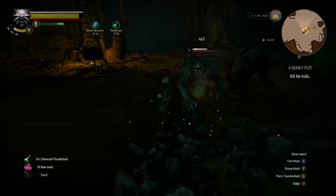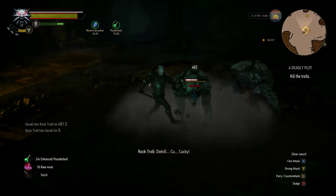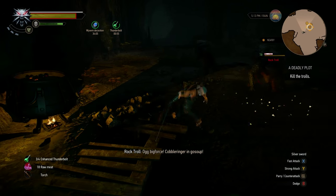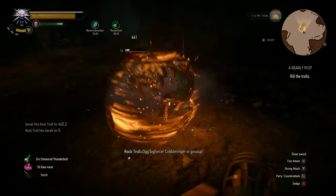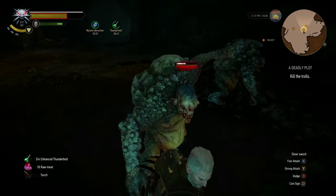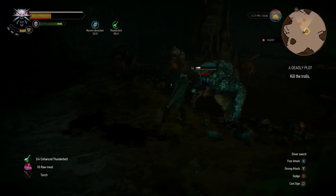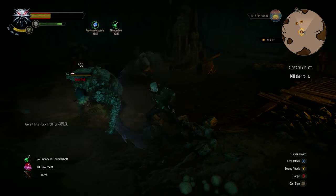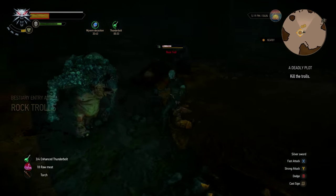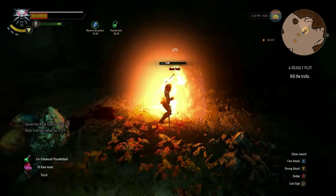I've also got Enhanced Thunderbolt — just activated it to do a bit more damage. I've got the feline gear and the enhanced Griffin armor for the most part, with armor at around 220-230. Two trolls left now — just hit him in the stomach, that'll keep him stunned, and you get three or four quick hits before they'll block it and blow your Quen shield if you overcook it.